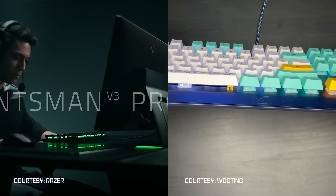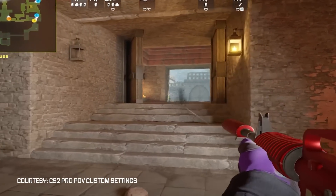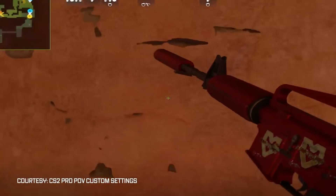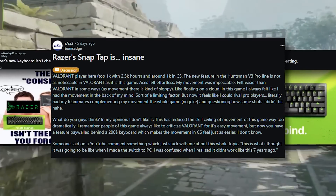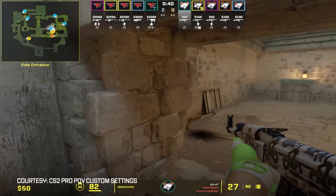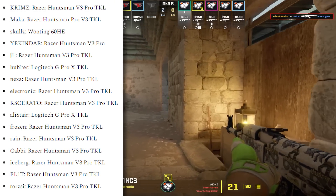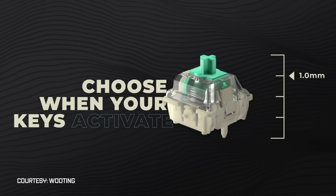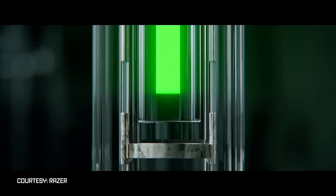These keyboards make it feel like you're cheating in CS2. The Wooting and Razer Huntsman V3 keyboards give a huge advantage over the rest of the competition. There's a lot of controversy and discussion about whether these keyboards should be allowed in pro play and tournaments. That's how overpowered they are, and that's why you see a lot of players and pros making the switch. I'll be breaking down what features make these keyboards unfair and how they benefit you in CS2.